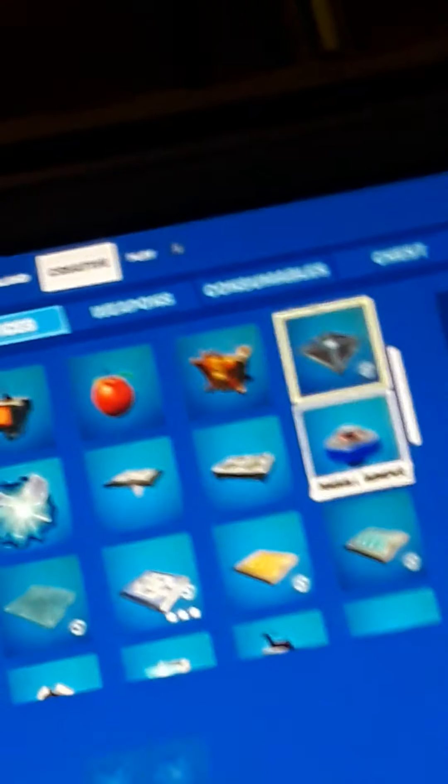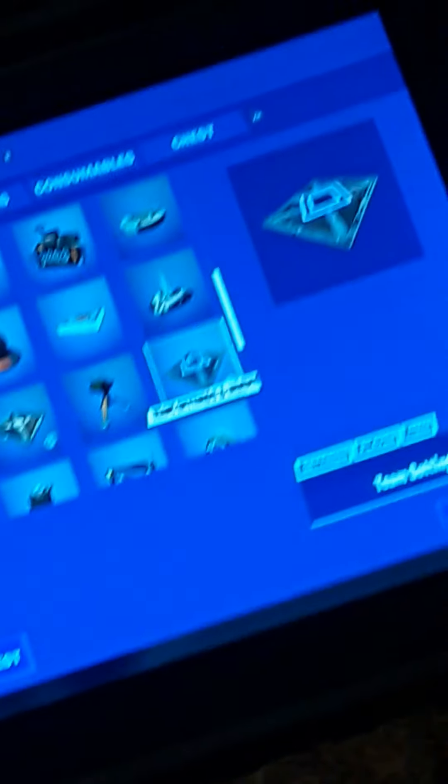Now I'll show you how to spawn with items. Go here, grab this right here. Place it down, and then change all the settings. Put what weapon you want. And if you want infinite ammo, go here — I mean, instant reload.